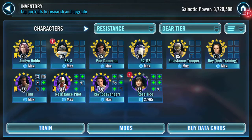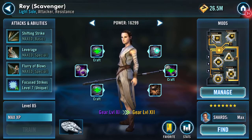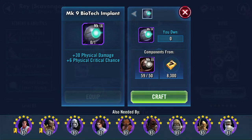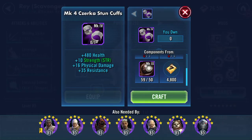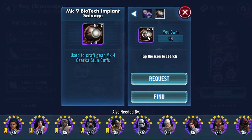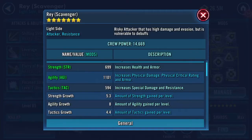Good afternoon YouTube. I'm on a slow climb to gear up Rey Scavenger. It looks like I can do them all — I can't, because I need two of these and this is going somewhere else. What I can do is this one here, and as you can see there's the other Mark 9 Biotech Implant Salvage. This is going to give Rey Scavenger an additional 480 health, 10 strength, 16 physical damage, and 35 resistance.